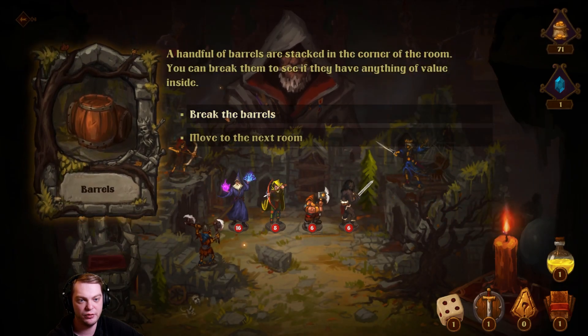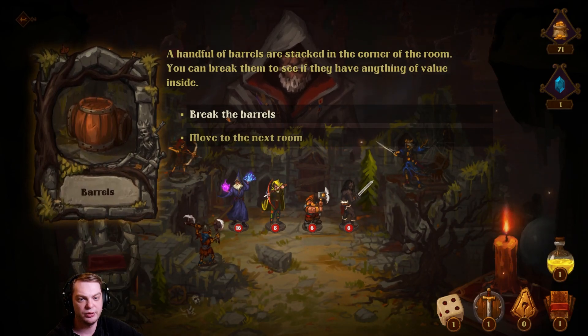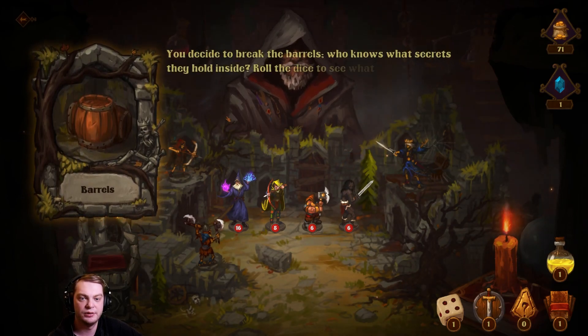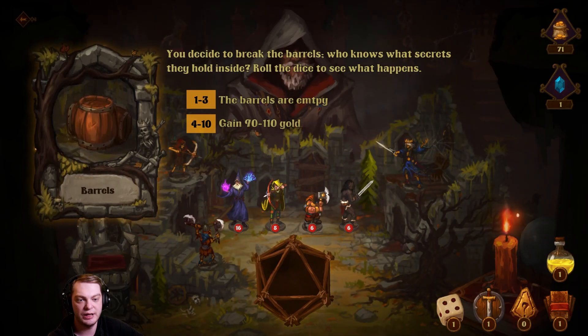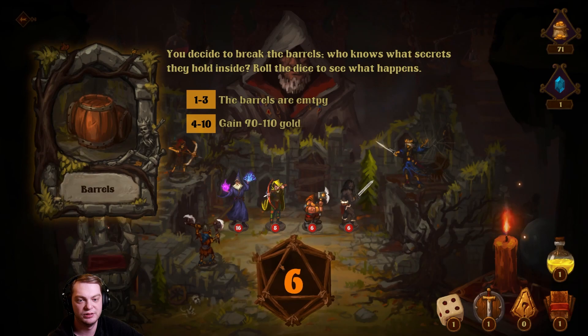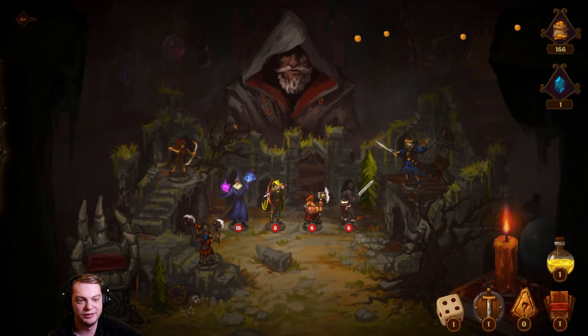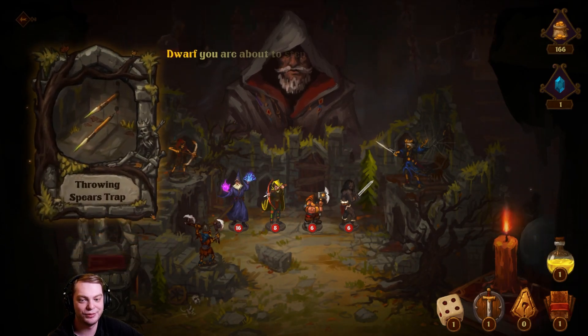Let's leave. A handful of barrels are stacked in the corner of the room — you can break them to see if anything of value is inside. You decide to break the barrels. Come on — we got a bunch of gold! Let's go, we got super lots of gold!